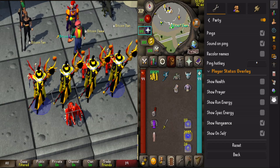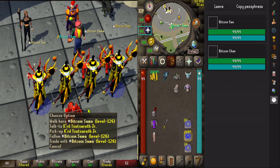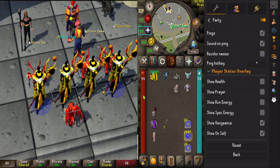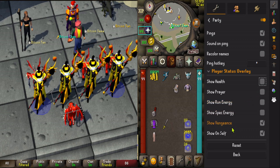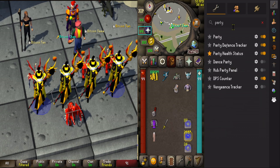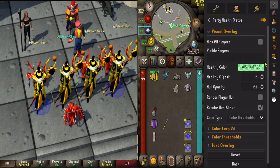In the Party plugin, you can join from this sidebar — join previous party or join a party, and share the passphrase. You have this functionality that is very useful; it communicates with each other. You can show stats, but it's better not to — only vengeance. And for the HP, party health status. You can do other powerful changes.